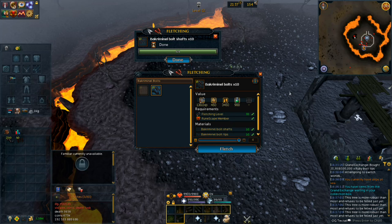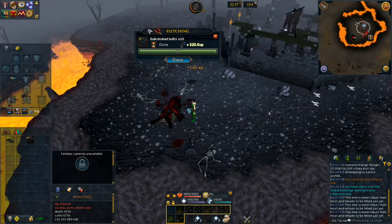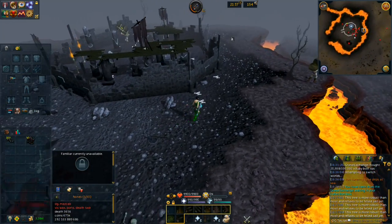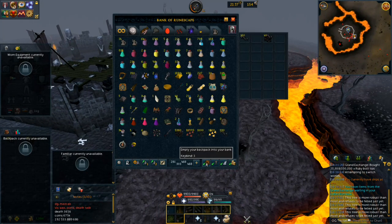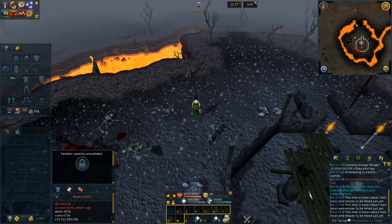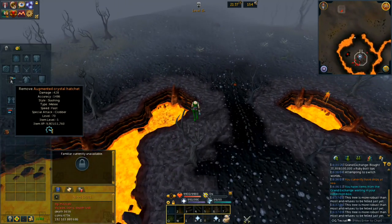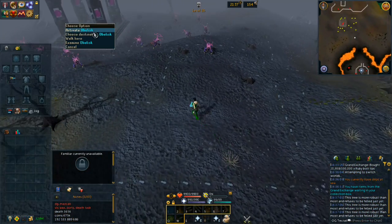This one was a pretty unlucky one — I believe four is the minimum you can get from this tree, and that's what I got. As you can see, Simon here is a nice little bank right in the wilderness. We are going to bank everything except the hatchet. I personally turn auto-retaliate off whenever I'm doing this, just to make sure I do not get PK'd for anything of value.